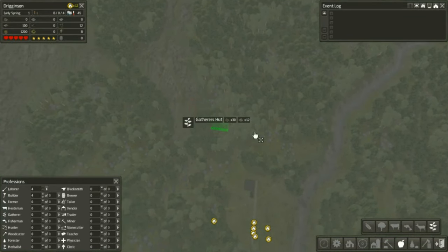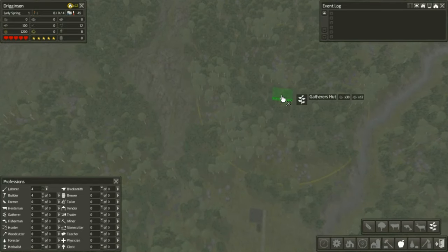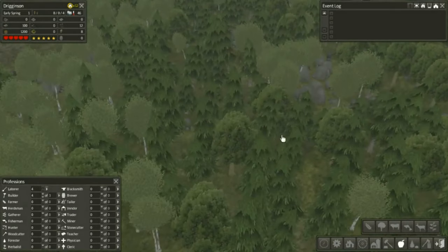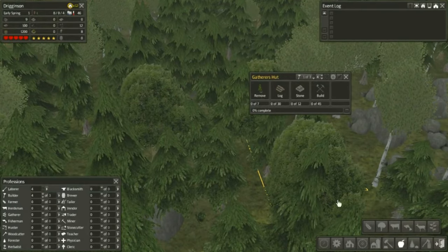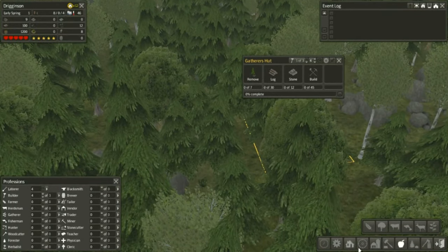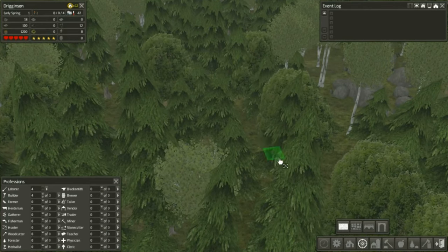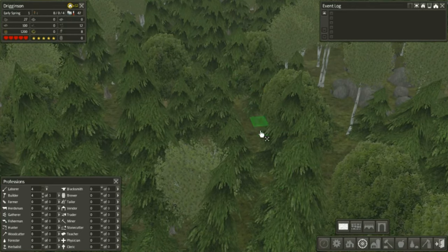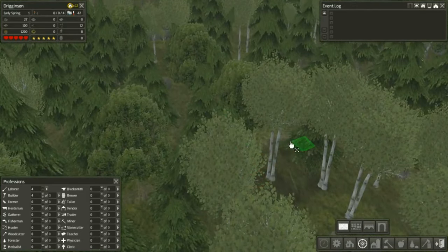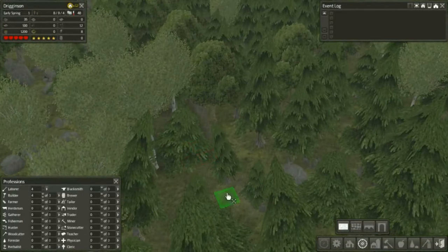Nice big area. Oh my god, lag. Right about there - that's good. They need to move seven trees out of the way. Let's build a road right out here. I cannot see where it is.